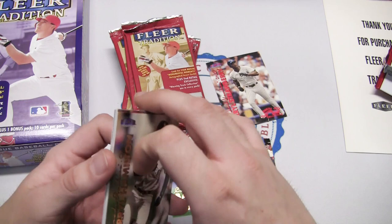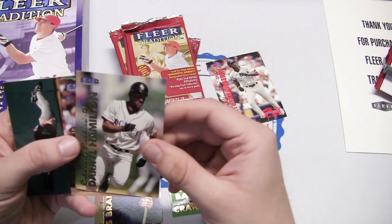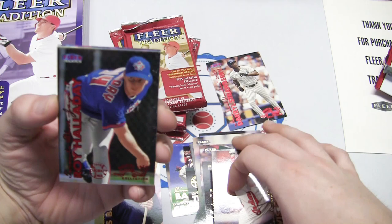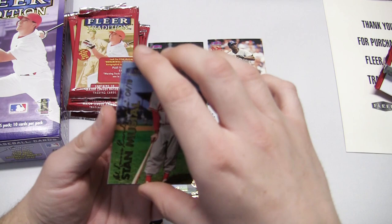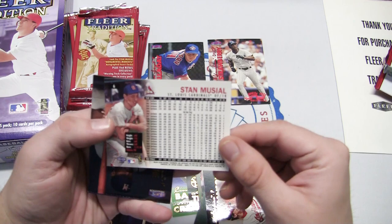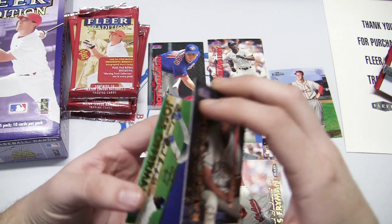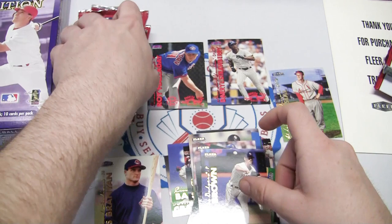Next pack — this should be a quick, fun video on a product that's probably not too prevalent out there. If you do see it, now you'll know what to expect. A little sticking, which is to be expected. There's a Mark Grace, cool. David DeLucci. Some packs do a little better than others. There's a Roy Halladay warning track and a Stan Musial — doesn't look like it's autographed unfortunately, but card number 6 in the set. Stan the Man.